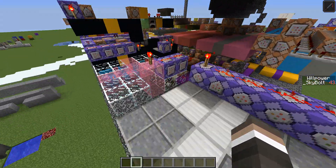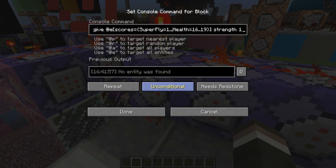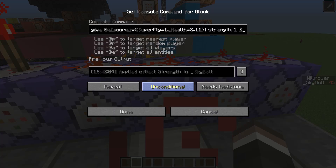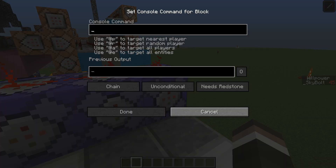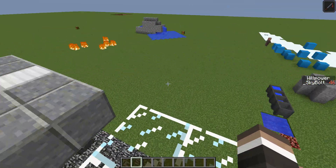Let's look at the exact intervals of health and what strength you get. It's only 5 command blocks. From health 16 to 19, strength 1. 12 to 15, strength 2. 8 to 11, strength 3. 4 to 7, strength 4. 1 to 3, strength 5. I know it says 4, but that's an additive to the regular strength value.